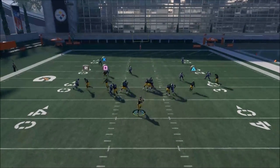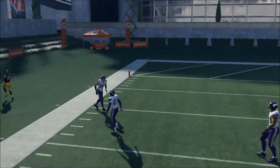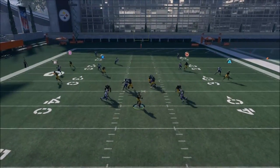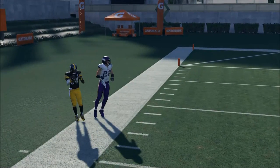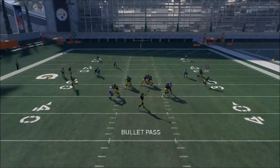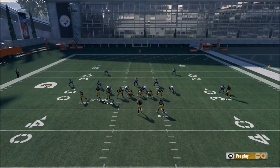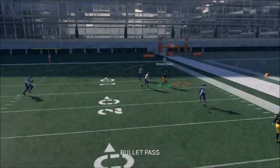Another tactic I saw people doing is motioning the corner route underneath the deep blue zone — I personally don't think that works as well, especially if the player you're facing has a corner with 91 zone. What you can do is pass lead it up for a possession catch along the sideline. You also have the route to Le'Veon Bell on the right side, which will still get open for a quick five yards — an easy throw, easy completion, and a really consistent beat route.